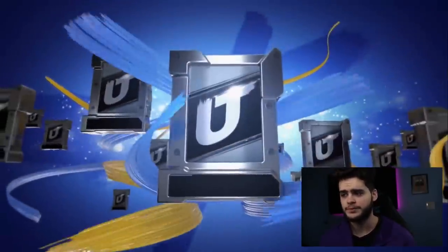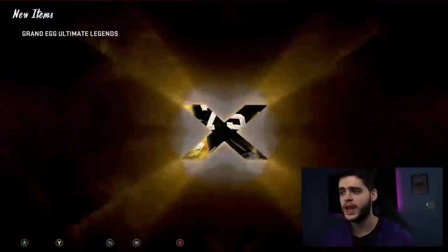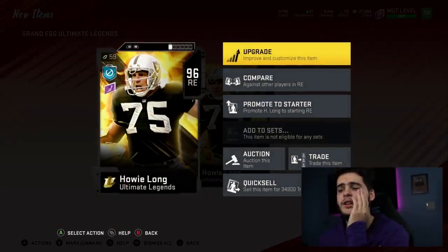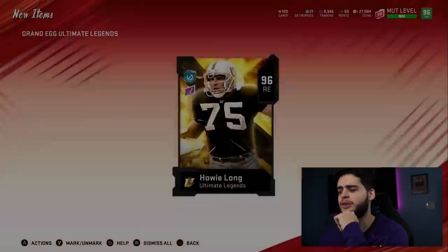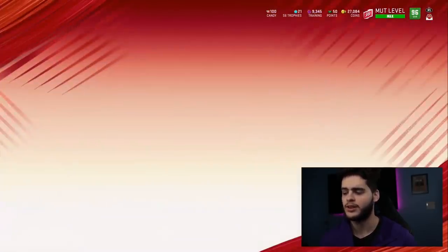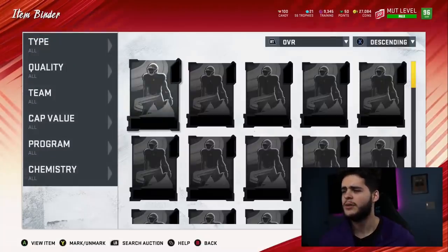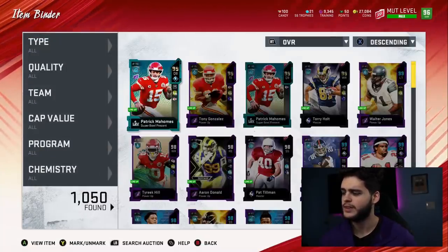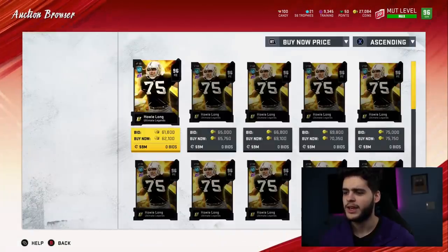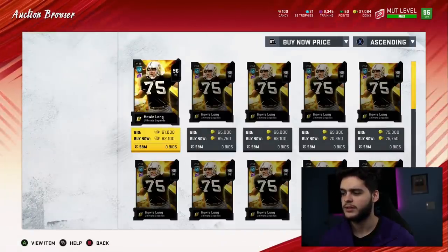Let's click into the grand egg — I'm hoping for a full legend. Full it's my legend, big X, and we get 96 Howie Long. Ah, that's the worst one, right? I'm pretty sure Howie Long is the worst one. The market is probably taking a bit of a hit right now just because of all these eggs opening. And I would have started a lot of these ultimate legends — we get Howie Long for like 80K? He's 62K. He's 62,000.